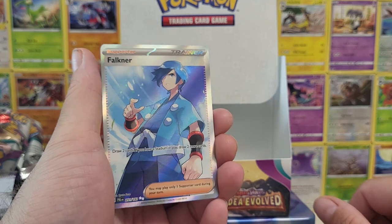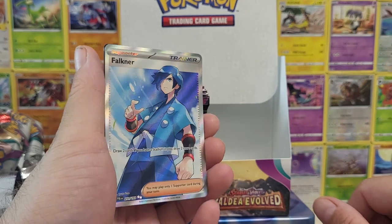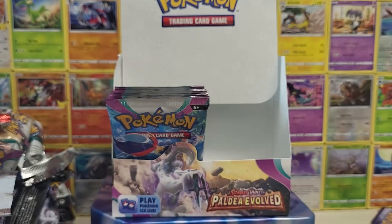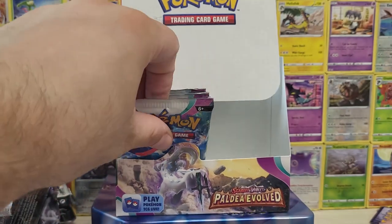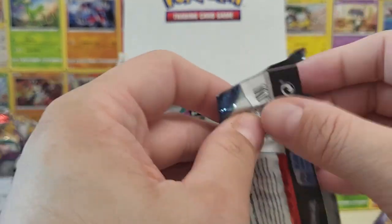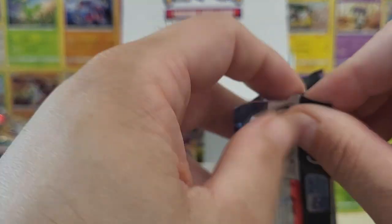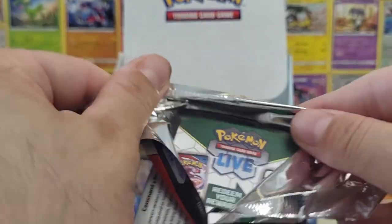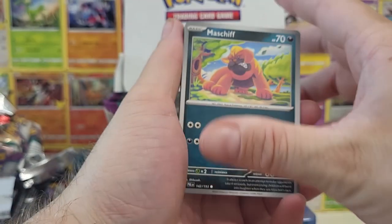Oh, we got another Full Art Trainer — we got a Falconer! Look at that, that's very pog, that's very exciting! My deck would not be meta in the slightest. It'd be very messy — I don't even want to think about how I'd build it. I just don't think it would be possible to play, so that'd be really funny.